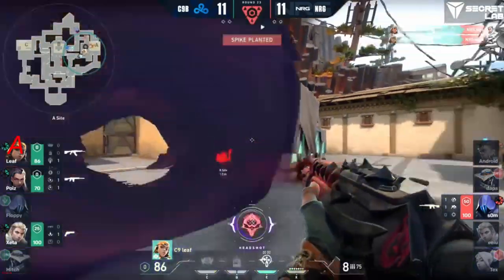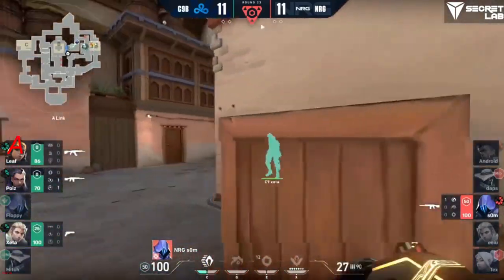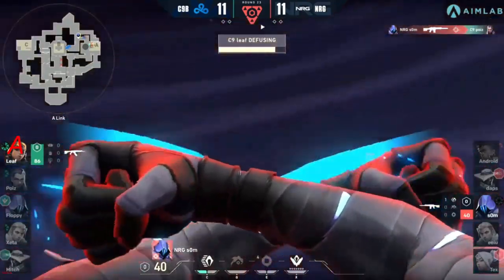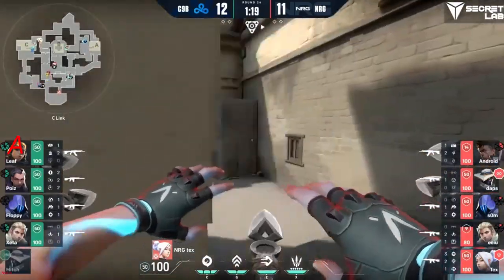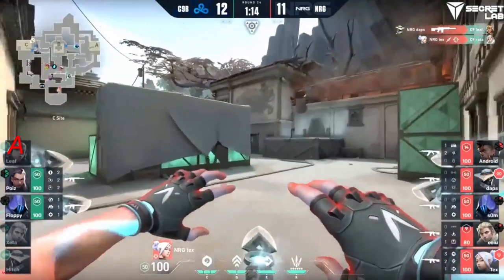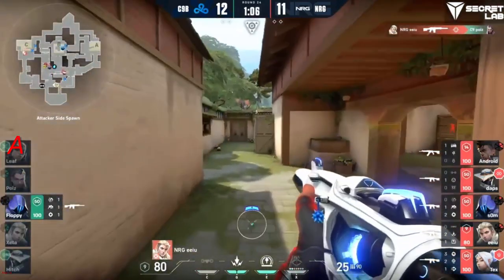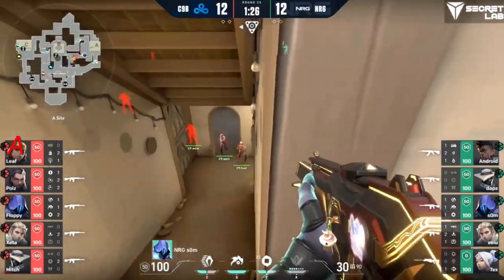Beef is still close to taking this back — starts with one onto EU. Spike gets planted — information out — and Leaf is so good on this site. C9 Blue haven't had the greatest defense but looks like they're finally finding their footing. Som has something to say about that though — disappears in front of our very eyes. Particularly helpful now as Mitch is down. Tex creeps around the back, good trigger discipline, punishes Zeta. The advantage continues to grow in NRG's favor.